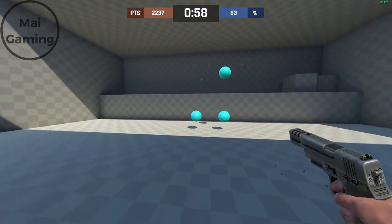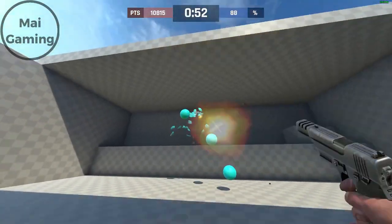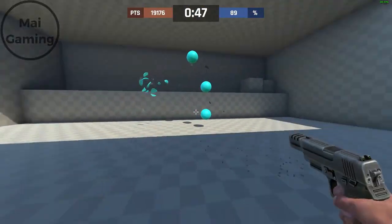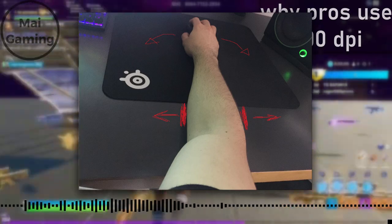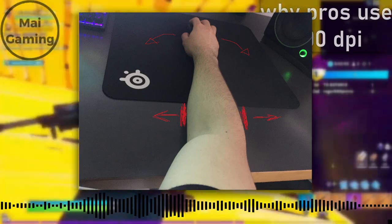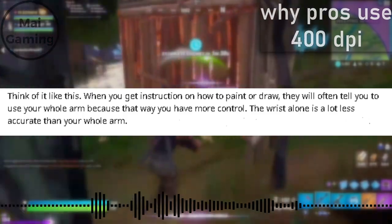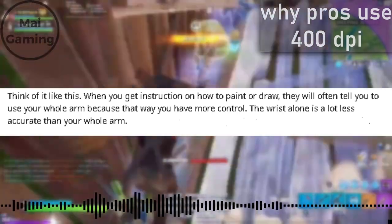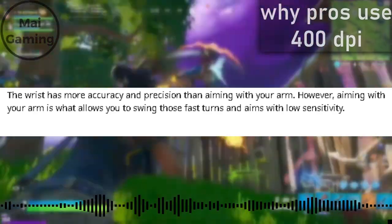Let me show you the benefits of 400 DPI and why it's better than 800 and 1600. Pros love this sensitivity because they can be more accurate with their aim. Lower sensitivities are more accurate because you can move your mouse into a specific direction before firing — also called micro-adjustments. This lets you aim at a specific angle. Pros usually use their whole arm to make big movements when trying to hold another direction.